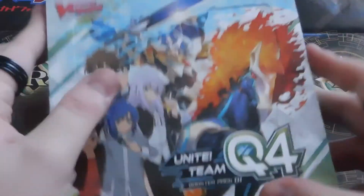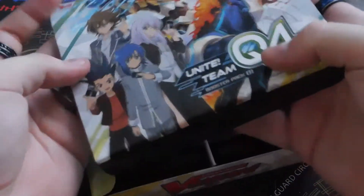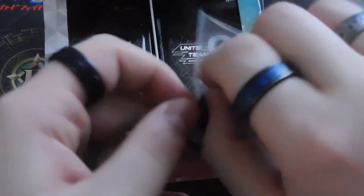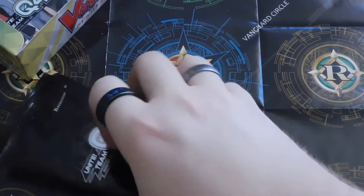Throw that in a little trash pile over there. Fresh booster box. Oh, what's this? Special packs? And looks like I'm getting a Force marker, an Excel marker, and a Protect marker — just right off the bat from buying the box. That's kind of cool. Nothing really special about them, just regular markers, but you can always use extra basics.